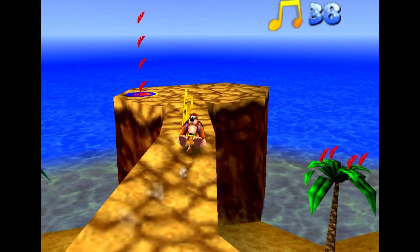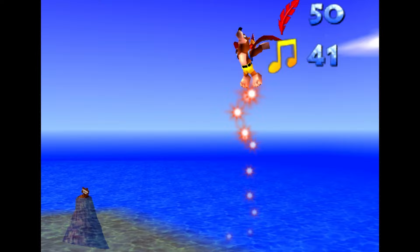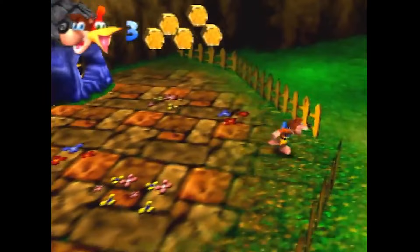But I still haven't mentioned the biggest feature in Banjo-Kazooie, which arguably plays the biggest role in terms of changing core gameplay mechanics. And that is Bottles the Mole. Bottles can be found in most areas in the game, just like Mumbo.